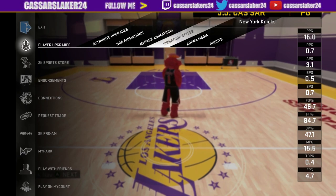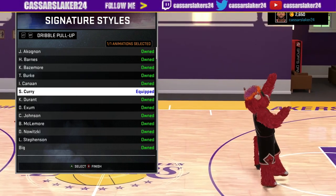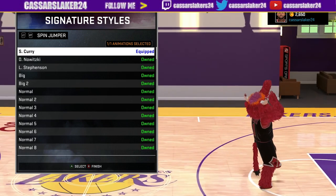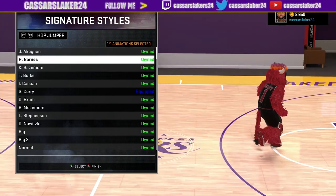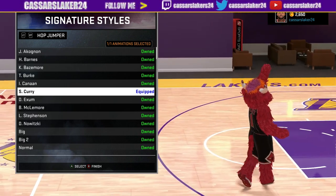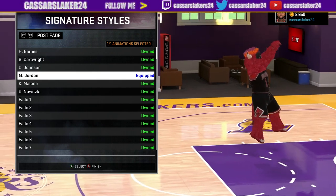Let's go to the signature styles. Dirk Nowitzki contested jump shot is the best one. Now I've got all these hypebeast things of Steph Curry. Thank you Steph Curry for getting your knee injured Golden State Warriors — sayonara. No more in the NBA Finals, you can't beat the San Antonio Spurs without Steph Curry. It's simple: 2K hyped him because 2K is the biggest hypebeast. Post fadeaways — Michael Jordan, the best, the goat on the park.